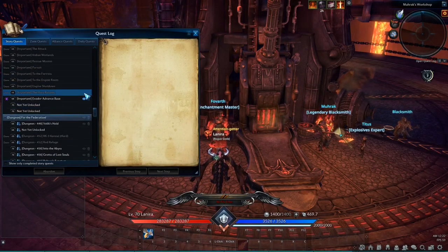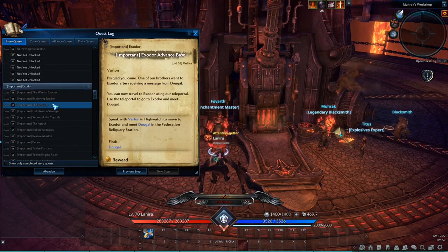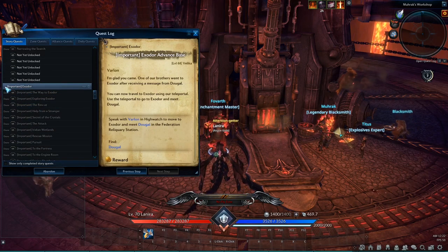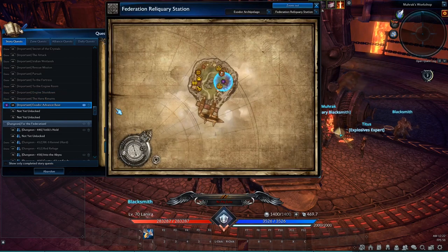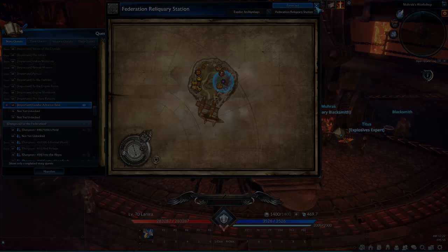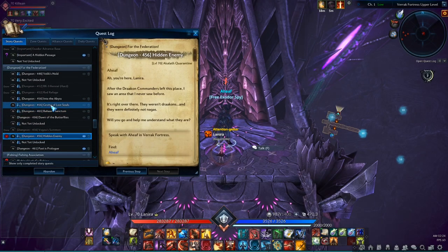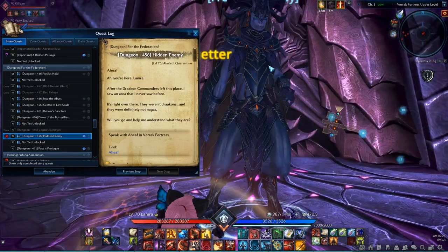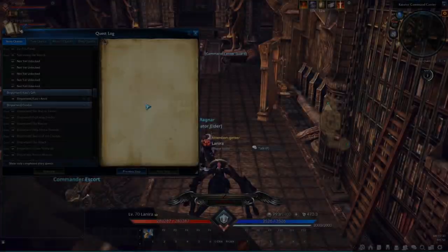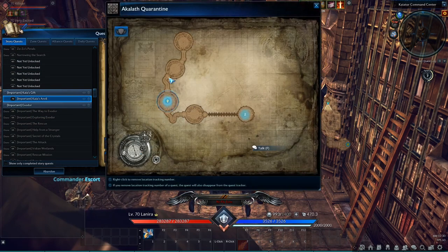First, let's talk about how to get Kaya gear. Make sure you complete the priority quests from level 65 to 68. The priority quests are the ones with the purple quest markers. You will have to complete all the Exodat quests, except for the level 70 quests that make you run Drakon Arena solo mode. Once you've completed those, you will get the Akalath Quarantine quests. You need to complete that one in order to unlock the next part, which is the Kaya's Anvil quest.